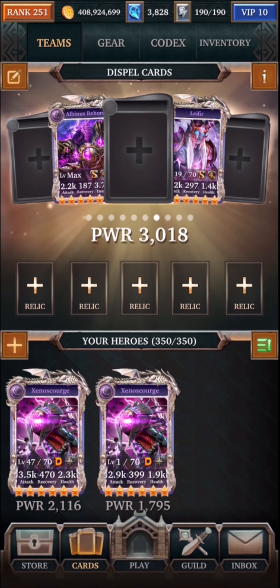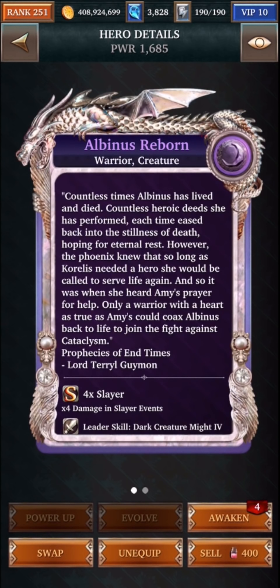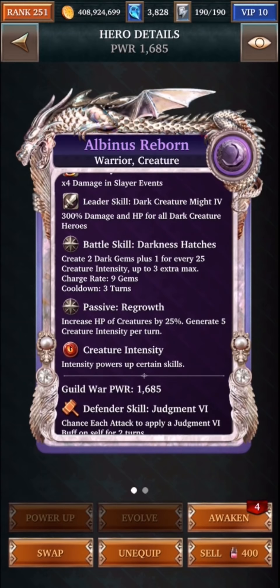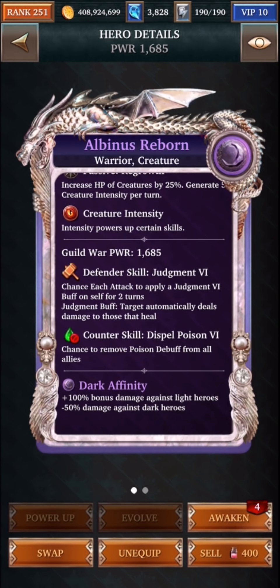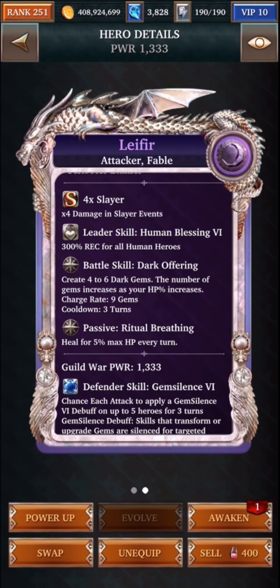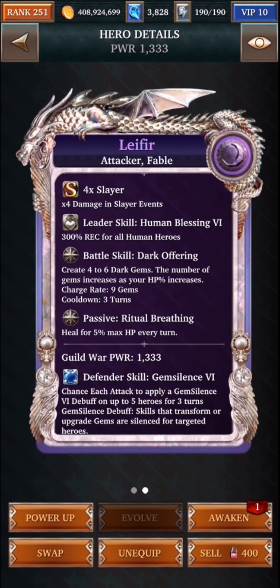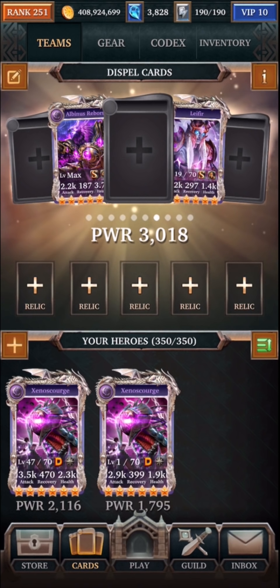Finally, what I wanted to talk about is if you wanted to dispel and you don't have the event cards, these are the two cards you can use. Albinas Reborn is a good card to use for this event — it's also a creature card. It gives you additional health by 25%, so it actually increases your health overall, and it will dispel poison. So this is the card to dispel poison. And then Leifer is a really good card that will give you heal every turn, gives you four to six dark gems, and also dispels gem silence. So this is the card to use if you're going up against Rilka, and you would use Albinas to go up against a guild boss, for example.